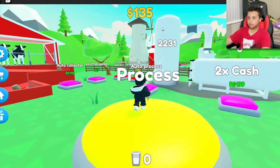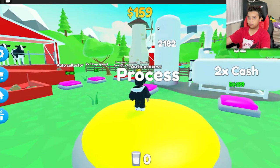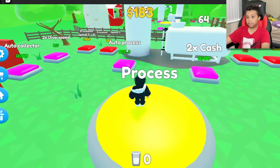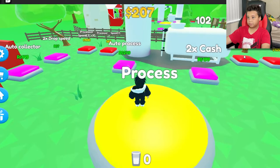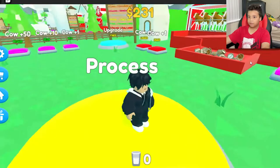This is where you process the milk, and then the milk goes in the tank which makes you money. The reason why it's going so fast for me is because I bought the processor and I bought the sell speed which makes it go faster. If you want to get money faster, you just got to buy those.